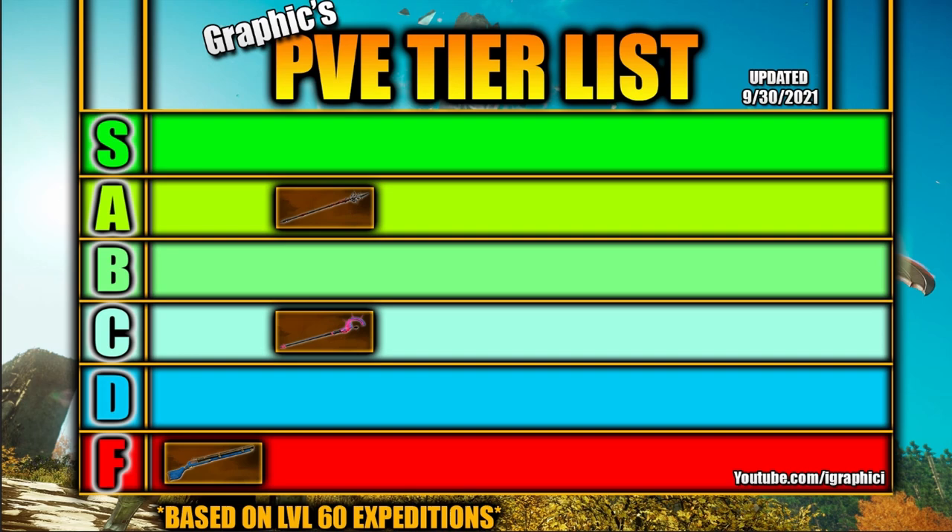Next we have the sword and shield. This one I kind of flopped around on because it does have the highest DPS in the game with best-in-slot perks. However, if you miss one auto attack, that falls apart due to the slow attack speed. Sword and shield I have in A tier, and also because all tanks are going to take this — it's an S tier weapon for tanks. So it belongs in that A to S tier. Sword and shield is a great weapon for dungeons, and you're going to want to use it almost every time you go into a dungeon, whether you're speed running or not.